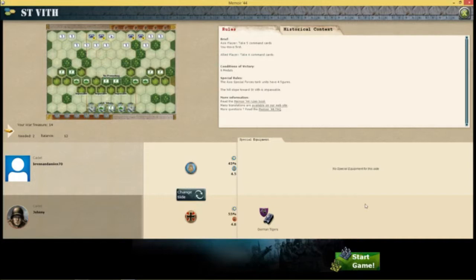Hello everybody, this is DamienPlaysMemoir44 and this is mission 13, Saint Vit. Let's go through the rules as always and then get straight into the battle. I am switching back to the Allied Player. I've done the Axis and I'm switching to the Allies again, as I do — two missions Allies, two missions Axis. So let's go into Saint Vit.